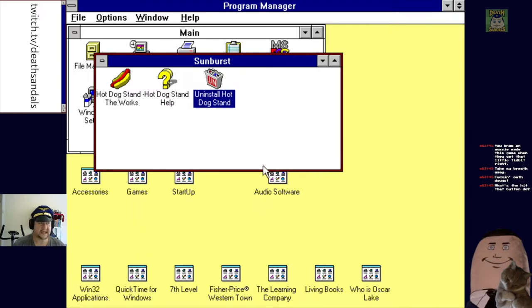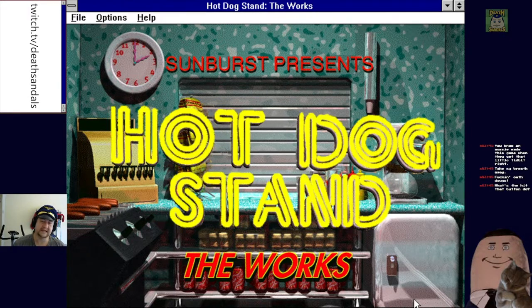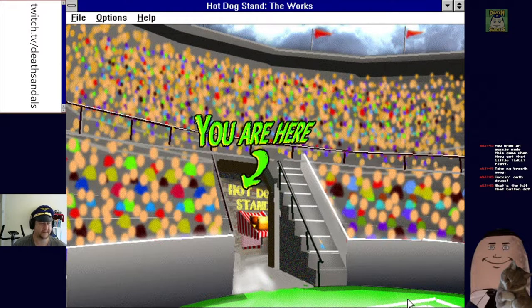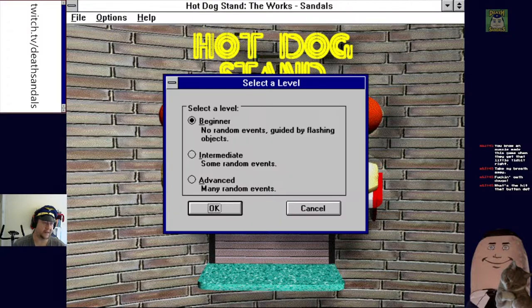No idea what this game entails, but this is called Hot Dog Stand: The Works. Let's have a look. It looks awful already. Sunburst Communications. Okay, hot dogs — it's like those Wendy's training videos. Okay, sign in please. Select the level: beginner, no random events, guided by flashing objects; some random events; many random events. Let's just go normal for now.